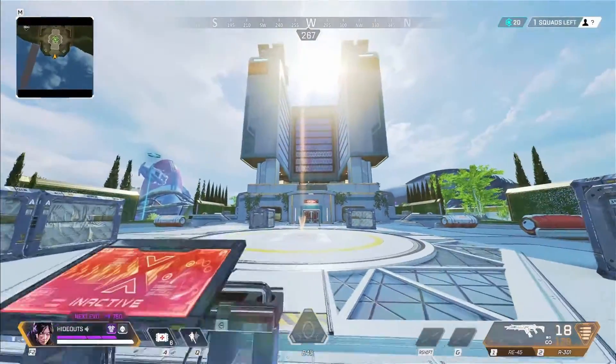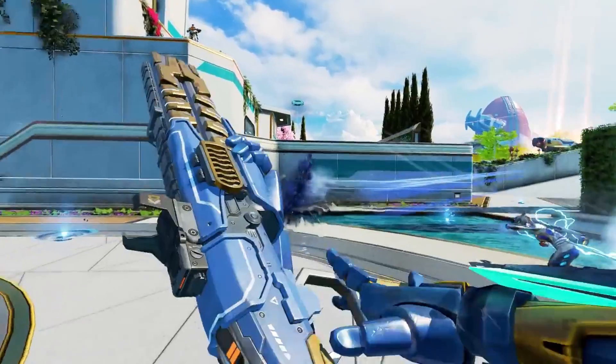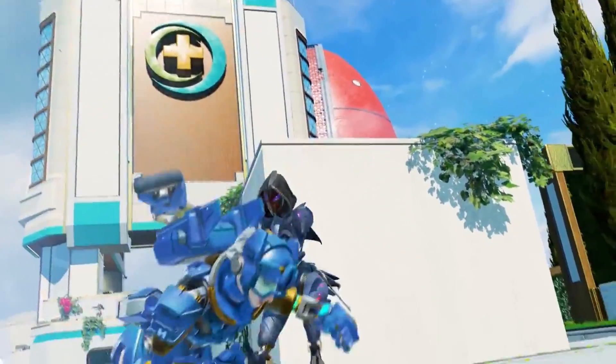Outside, a control panel will call for a care package drop. Only one will be available for the whole game. Overall, the facility looks really sleek and fun — I can't wait to drop there.